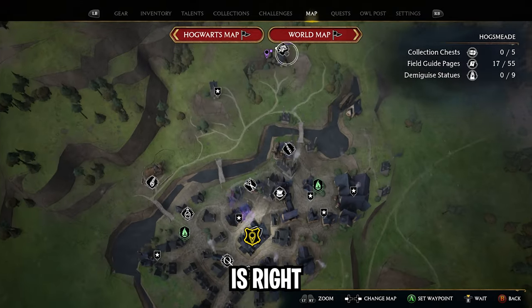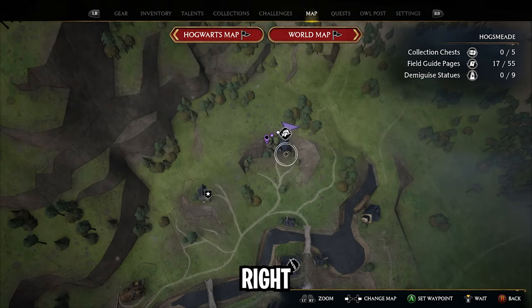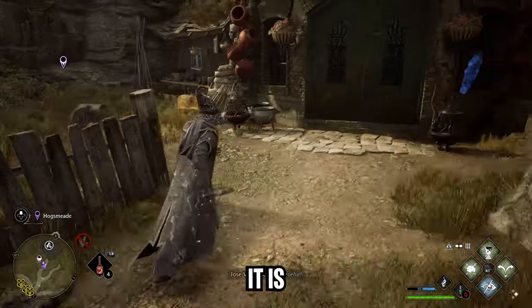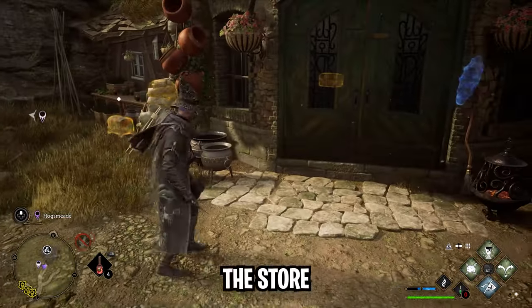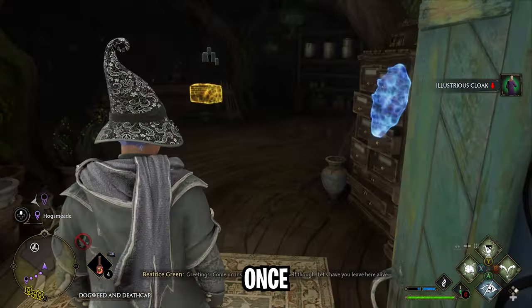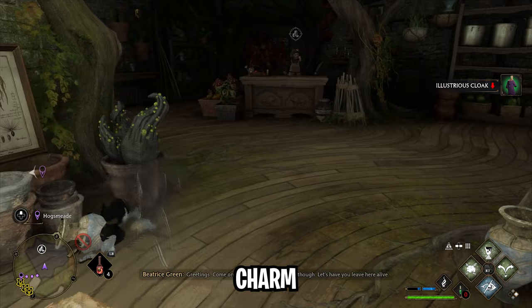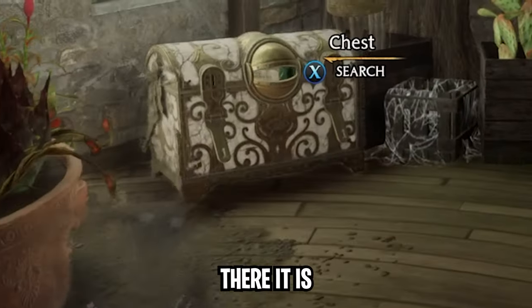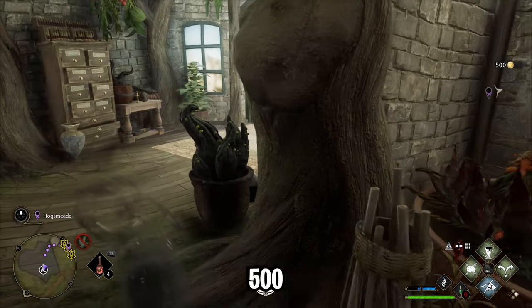The next one on the map is right next to it — it is inside the store. You can loot around the store, and then once you're there, use the Disillusionment Charm. 500 galleons — there we go.